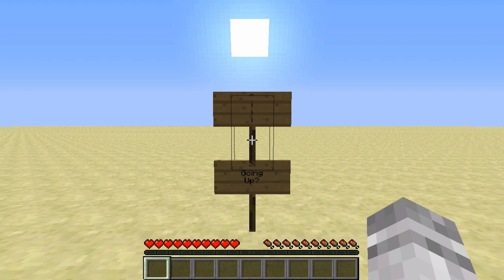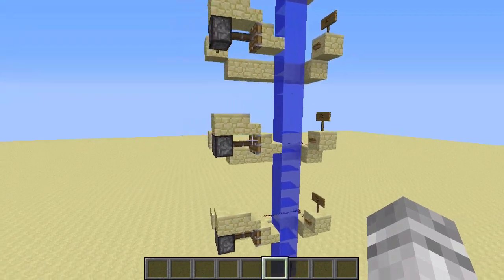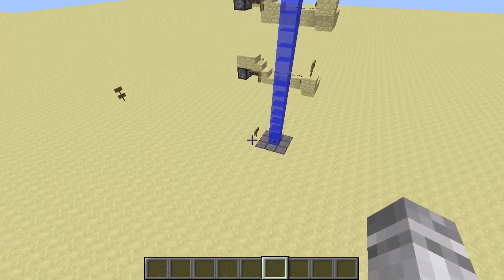There are hundreds of different designs for elevators in Minecraft, however most of them are very expensive, using tons of pistons per level, and many of them only allow you to go from one destination to another. So I've come up with this design that solves both of those problems. It is extremely cheap, it only uses one piston per level, and allows you to travel from any level from the starting position.